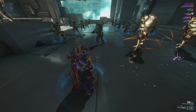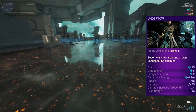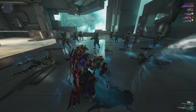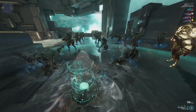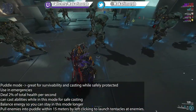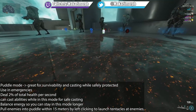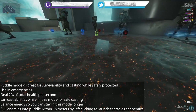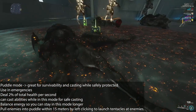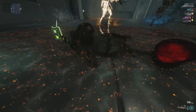Hydroid's third ability, Undertow, allows you to melt into a puddle of water with a 4-meter radius. In this mode you are immune to damage. Any enemy that comes within range will be pulled into the puddle. Once consumed, enemies are out of action and suffer 25 impact damage per second plus 2% of their overall max health per second while submerged — meaning it scales well regardless of enemy level. It's a bit slow to act, but great for taking strong enemies like a Nox out of action, or as a survivability mode when you need to recover.